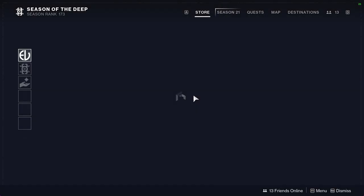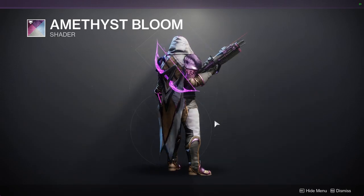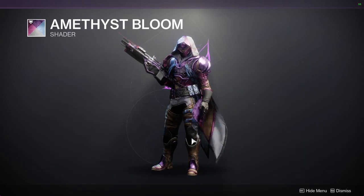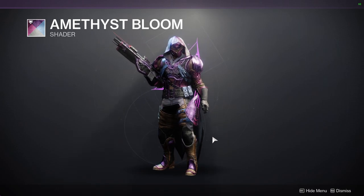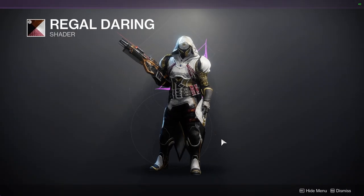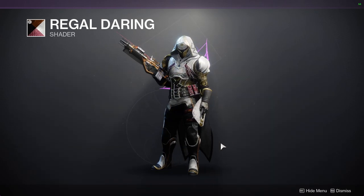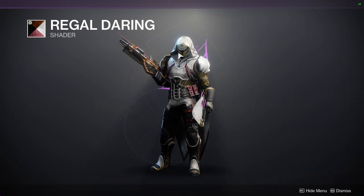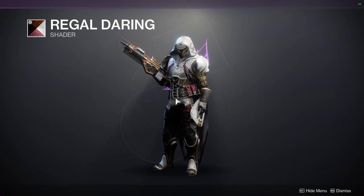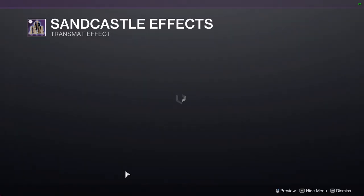As for Eververse, let's check out the shaders. Amethyst Bloom — it's from Season of the Hunt. I'm not the biggest fan; the colors are just too boring. The off-color is black, which is pretty cool, but otherwise I'd ignore it. Regal Daring — I won't be making a dedicated video on this because the week has been really busy, but the shader is really cool. The off-color is regal red, which is why I like it a lot. It's one of the best shaders for me and I'd definitely recommend it.